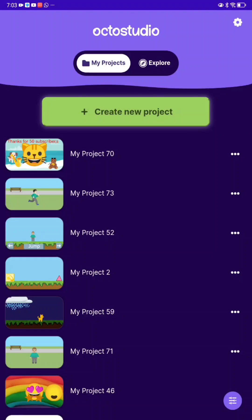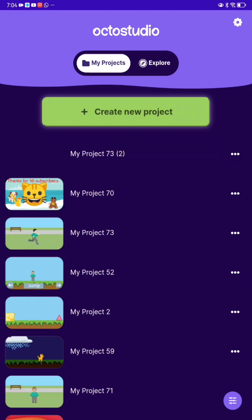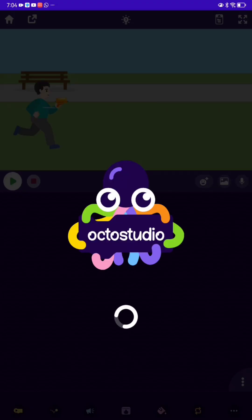Hey guys, your boy is back. Today I'm going to show you how to make your shooter game but in two player. In my last tutorial I said I wouldn't be able to make a shooter game, but I'll make you a shooter game with two players. So let's do this. First of all, copy your regular one, or if you don't want to copy it you can just take it.